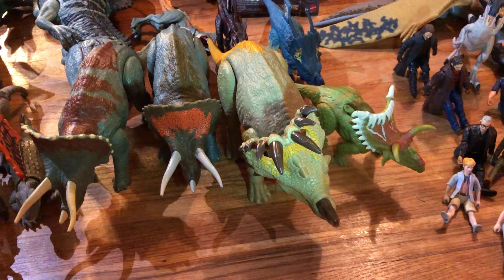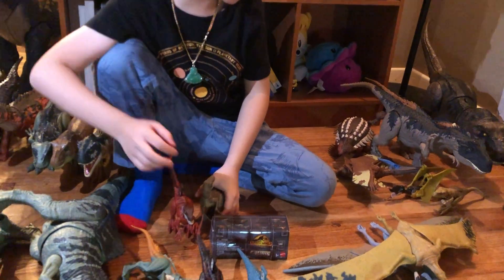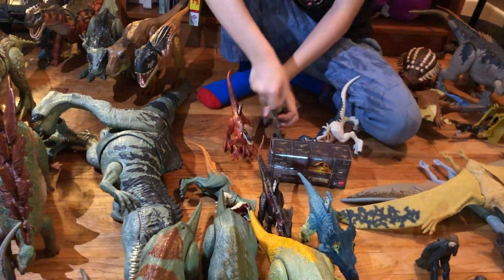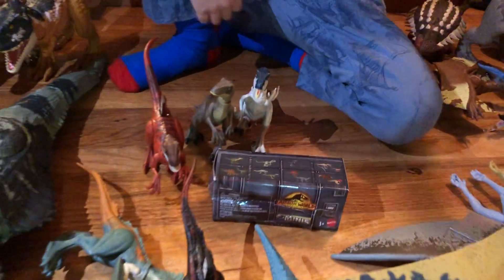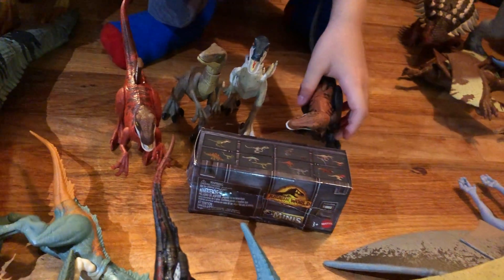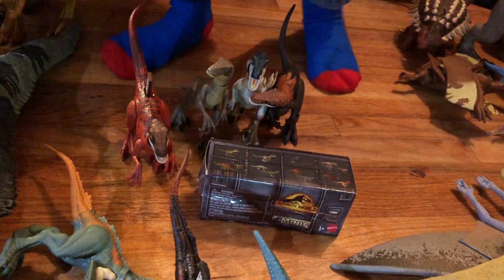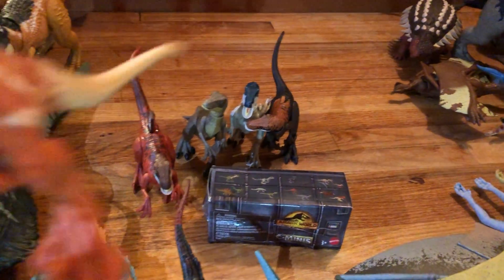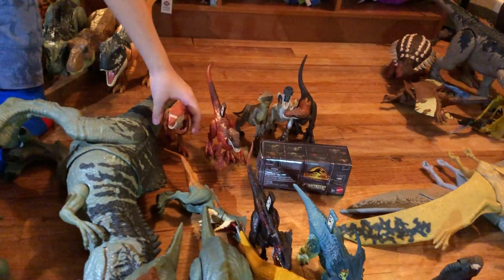For the velociraptor, look at his head — it's like backward! We have one, two, three, four. Where are the other ones? Is that Blue? Blue is not a velociraptor — oh yes it is! There's another type of velociraptor called an Achillabeta.